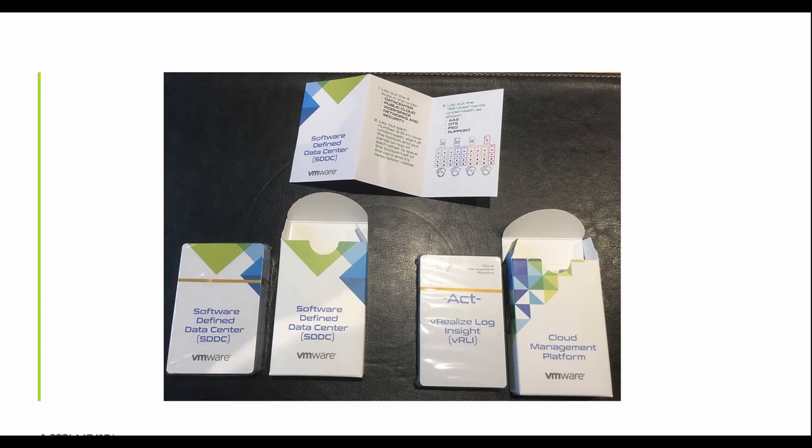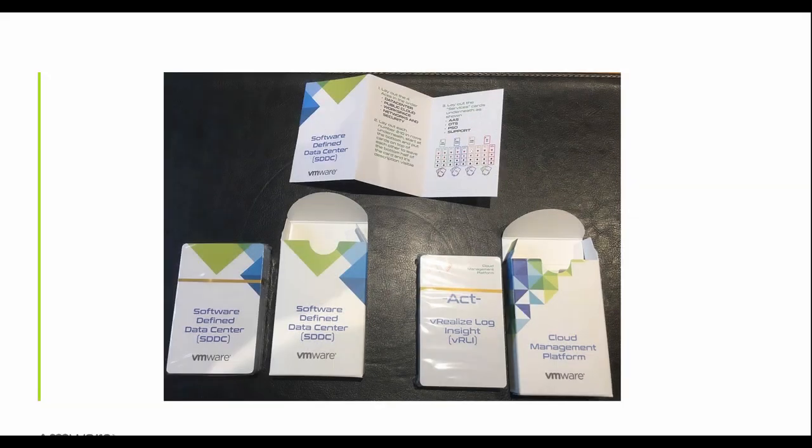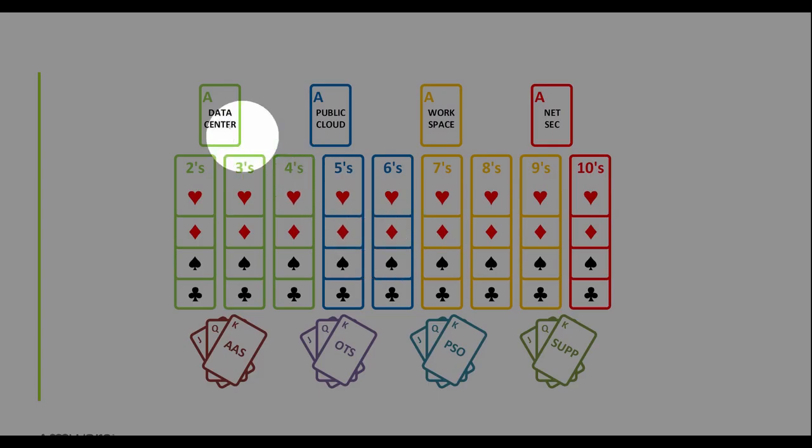This is what the SDDC playing cards look like. There's an SDDC pack and a cloud management pack, plus a set of instructions. This video will run through those instructions and show you how to lay them out. Conceptually, once laid out, we'll have the strategic priorities at the top across all the ACES, then under each category — data center, cloud, workspace, and network and security — we'll break into smaller categories, picking four products or services out of each subcategory.